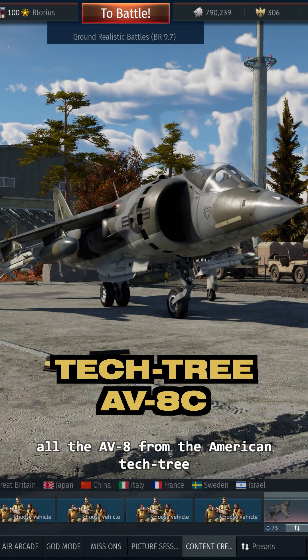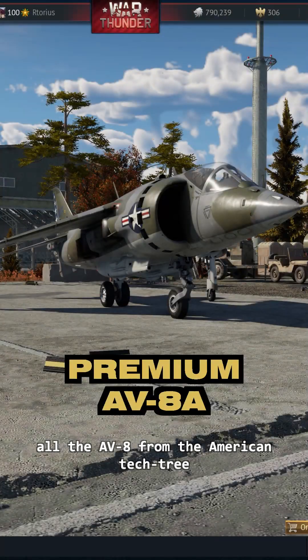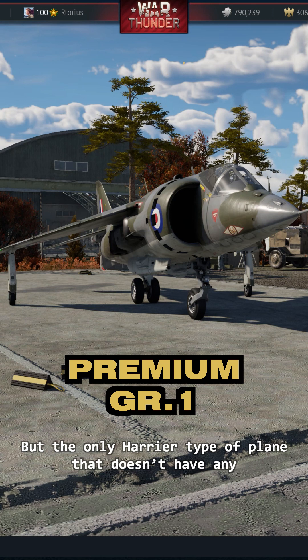Himbop30 says: those AV-8 have flares because I swear all Harrier-type planes have no flares. Yes, all the AV-8 from the American Tech Tree comes with countermeasures, but the only Harrier-type plane that doesn't have any is the GR-1 from the Great Britain Tech Tree.